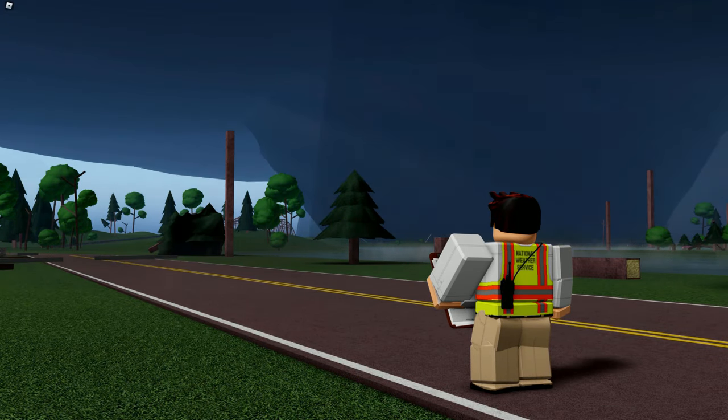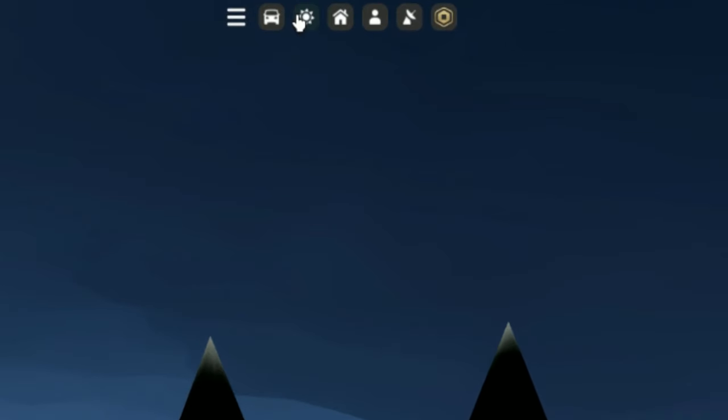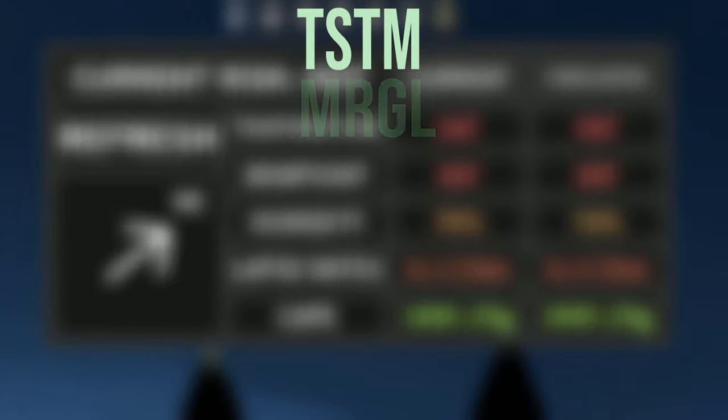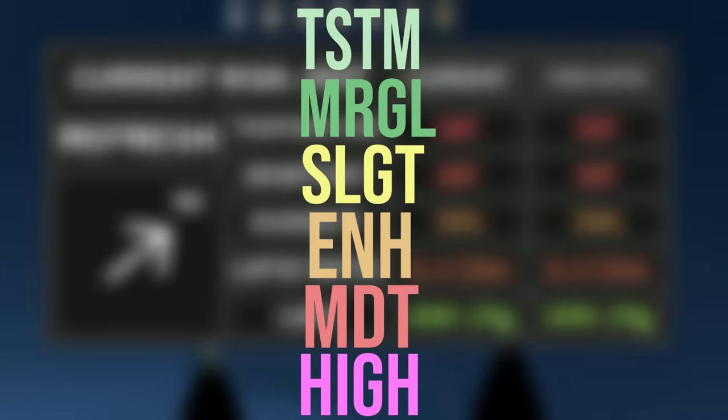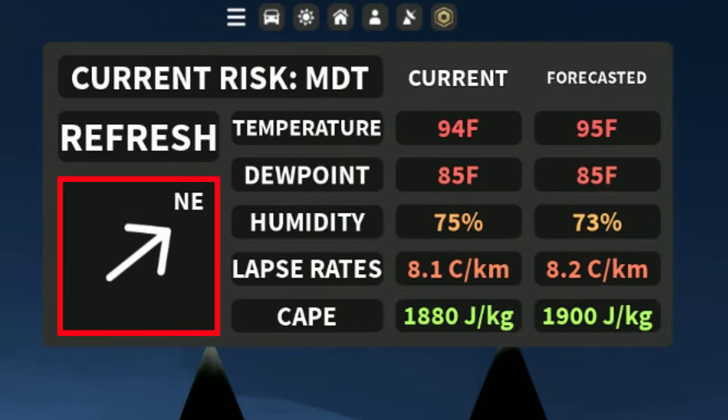Your thermodynamics are very important to look at. These values will help you determine what kind of storms you'll get and how strong they'll be. At the top of your thermodynamics, you'll see a bar that tells you what today's risk is. This is a leveled system that gives you a rough idea on the severity of the storms. There are six levels: thunderstorm, marginal, slight, enhanced, moderate, and high. High risk days are the most dangerous, as they spawn the biggest and the baddest of tornadoes. At the left side you have the wind direction, which is good to look at to see the motion of the storms for the day.